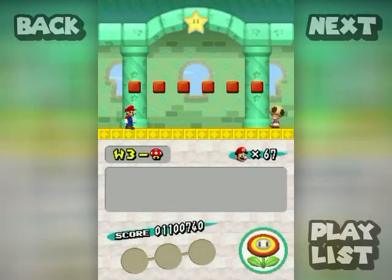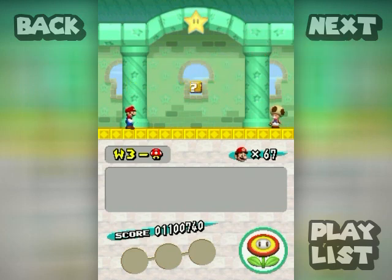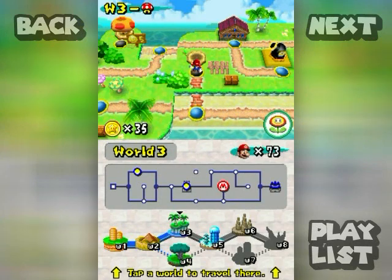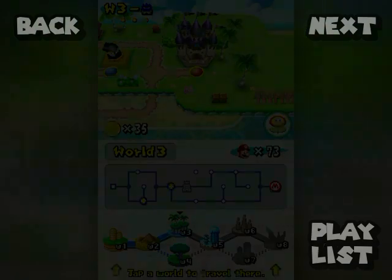Let's start. Let's see if we can get even closer to 99, or will we get Bowser instantly? Who knows? Not bad, though — got five out of that. Did I miscount? I thought it looked like there were six, maybe because they were overlapping and stuff like that. Anyway, 3-Castle! Let's start.